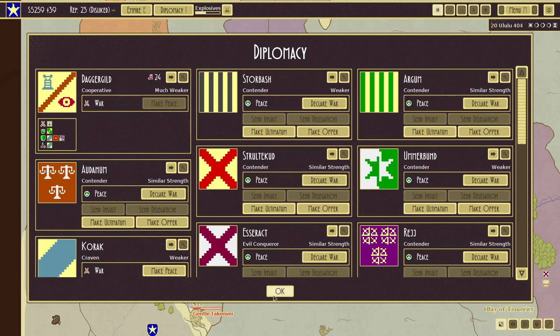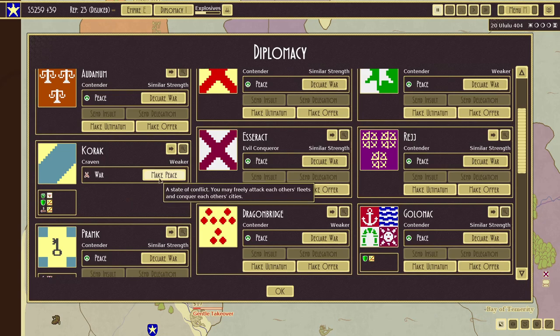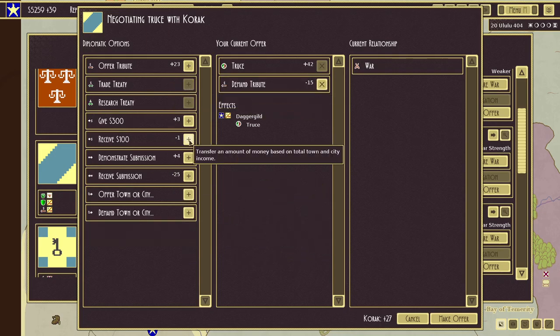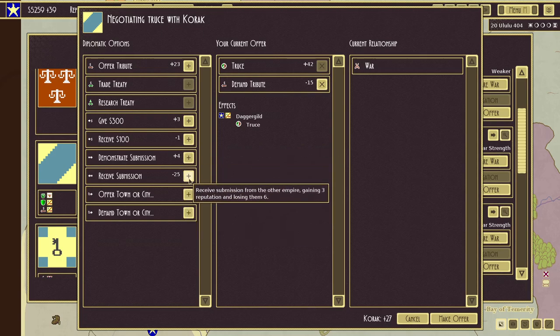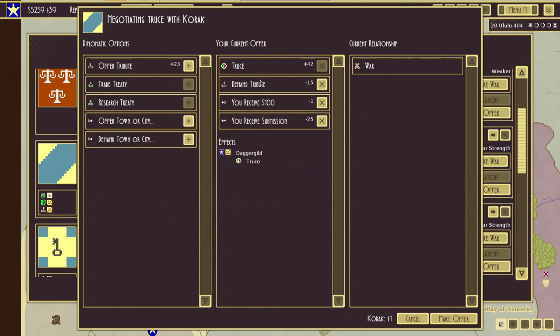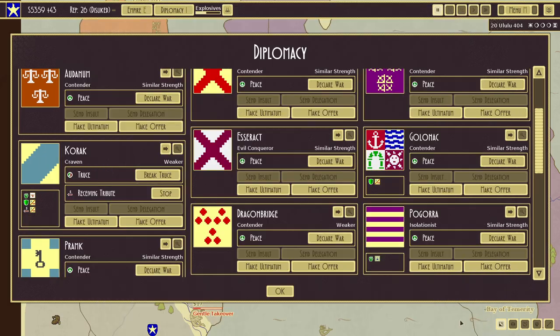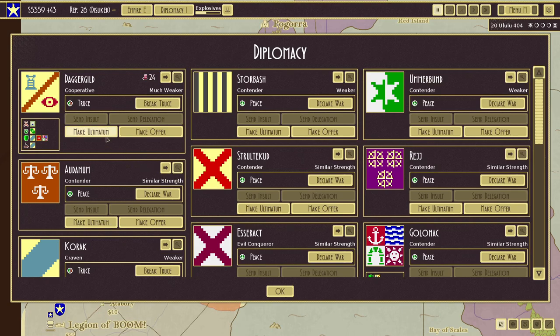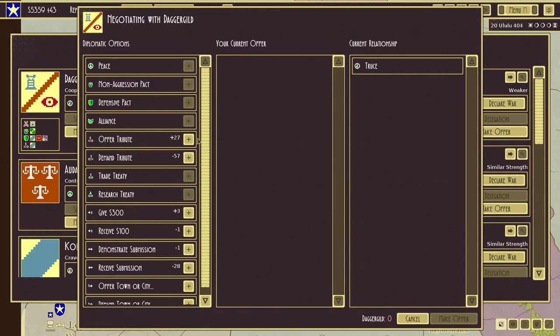We can make peace with Korak — if we do peace with Korak, we can demand tribute and receive submission plus a hundred in tribute. This is worth it as a partial save — we still get the tribute, though we'll need to rebuild our rep. Let's make the offer. Now we are at peace with Korak and we get the tribute.